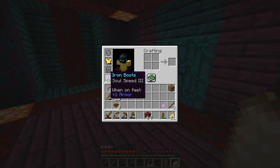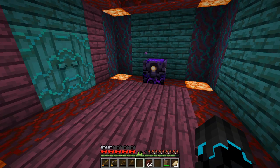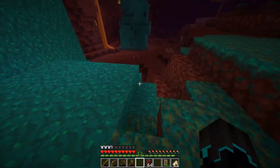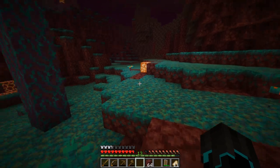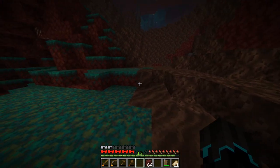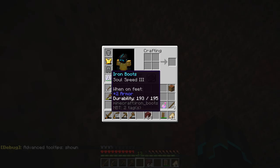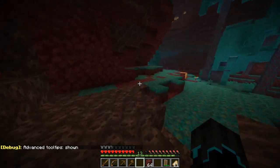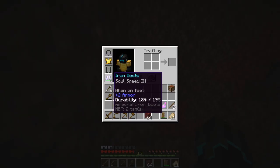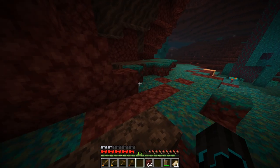At some point we'll find out if that works. Also, these boots have taken durability damage already because I've been walking on soul sand — that's the thing. They have soul speed three, that's not bad at all. Let's actually test them. The episode is already like 19 minutes long but let's test the soul speed boots on soul sand. They're gonna be pretty drained from this — 193 durability from that trip. And if I run — they do take damage. Walking also takes down the durability, but that's pretty cool.